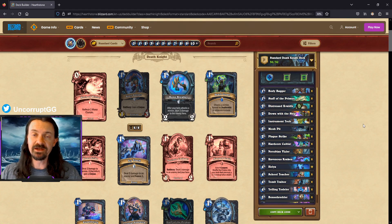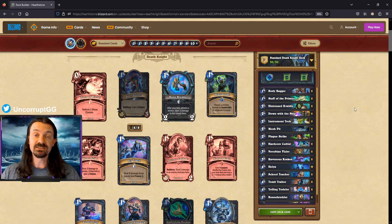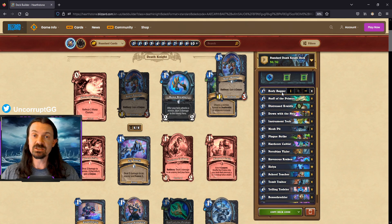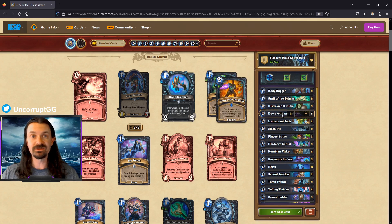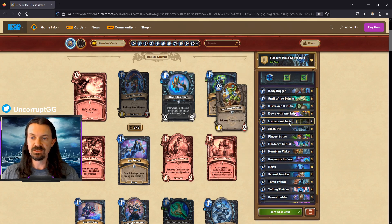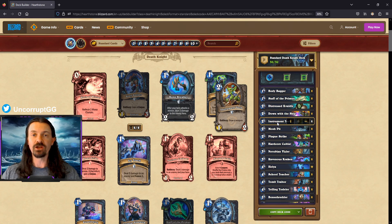The Death Knight cards I'm most excited about for Hearthstone Titans are the plague package. I've come up with two possible ways to utilize it. The first is a dedicated Plague Death Knight — the win condition is to shuffle as many plagues into your opponent's deck as possible, dealing damage every time one is drawn. The list includes Body Baggers for corpses, the full plague package (Staff, Distressed Cavaldir, Down With the Ship, and legendary Helia), plus two copies of Instrument Tech to tutor out the weapons.